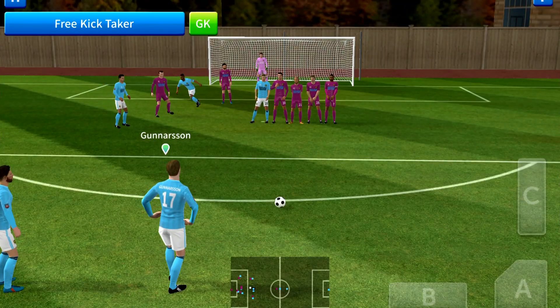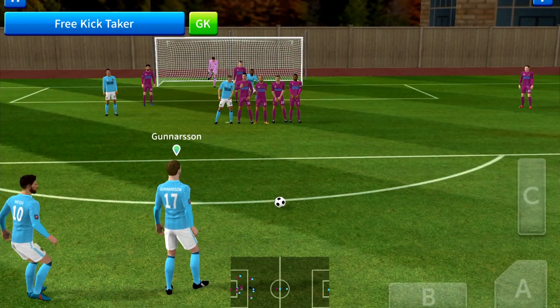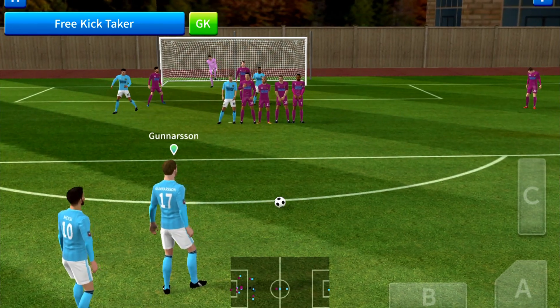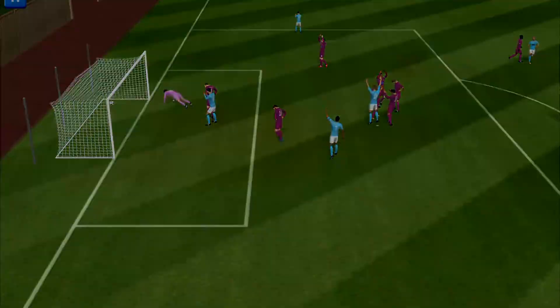I'll show you that this alignment works by scoring this free kick. Boom. Alright, now let's talk about power. They did make some adjustments to power, because in the last DreamLeague, you had to just tap A and that would pretty much go in. Now, that went under the wall.